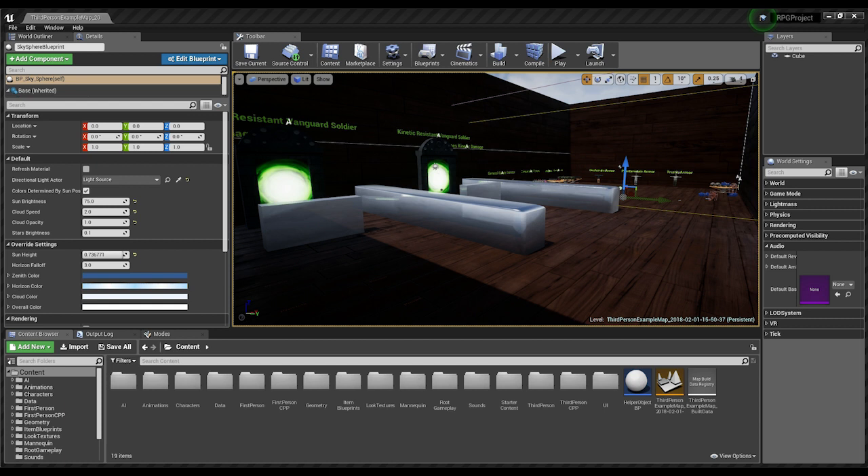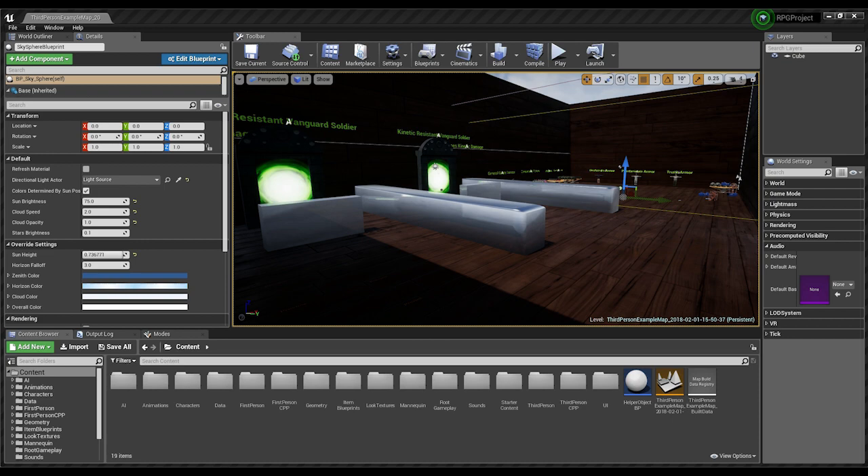Without passion, there is really no way for you to become the best version of yourself. This particular project is part of my journey as a gameplay programmer toward achieving this goal the best I can. So I made this little gym which mainly contains prototypes of features we can see in some RPGs and third-person action shooters mainly. It was a fun challenge and I really learned a lot by doing it. So without any more waiting, here it is.